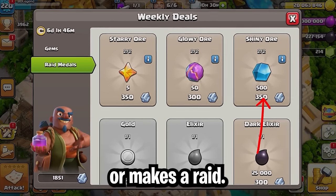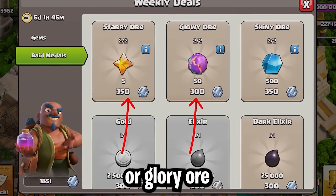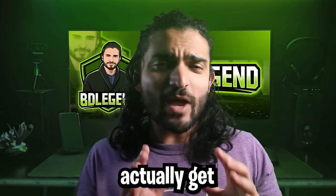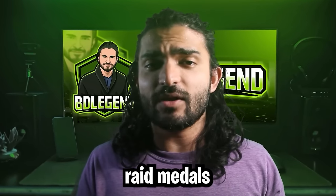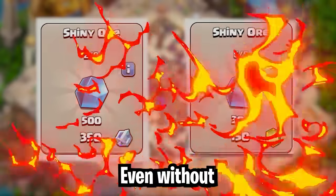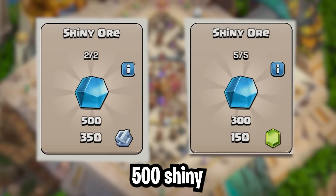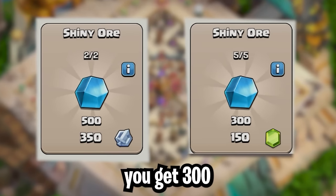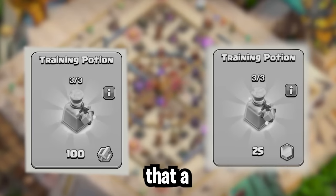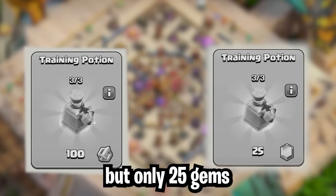As you can see, the price you pay for shiny ore makes Raid Metals and gems almost equal in value, while the price for starry or glowy ore makes Raid Metals a lot less comparable to gems. This means you get the best value out of your Raid Metals when you buy shiny ores rather than glowy or starry ores. For 350 Raid Metals you get 500 shiny ore, while for 150 gems you get 300 shiny ore — a pretty sweet deal on the surface.